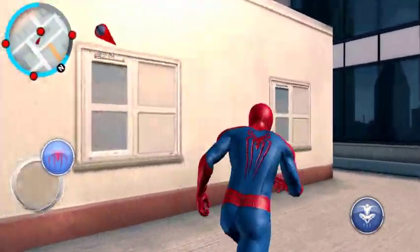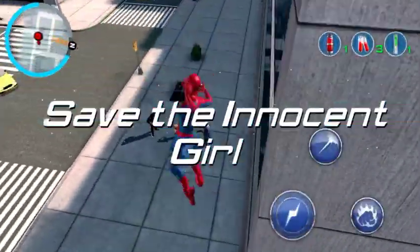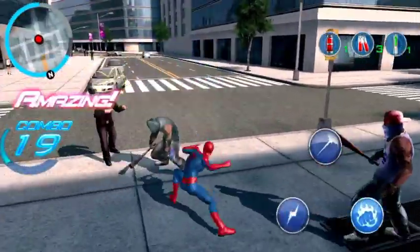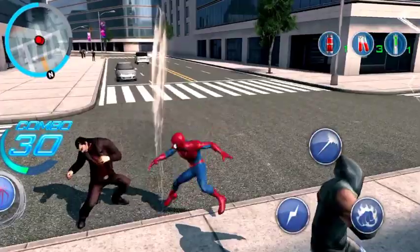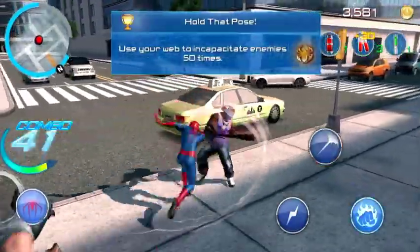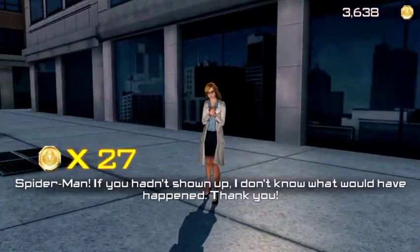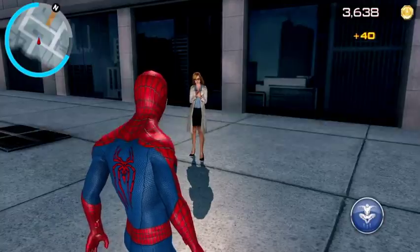I see the red light over there. We are getting closer. An innocent girl is being attacked by 3 gangsters. Let's fight and knock out those gangsters! Punch, kick! Wow, I'm continuously doing like 33, 34 combos - 36, 38, 39! What's that special move? Fight combo - wow, no problem. Spider-Man is here to rescue.